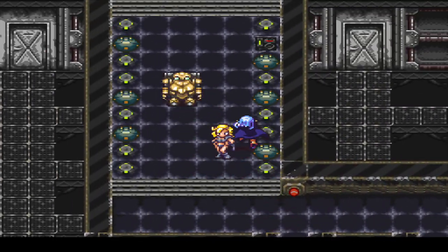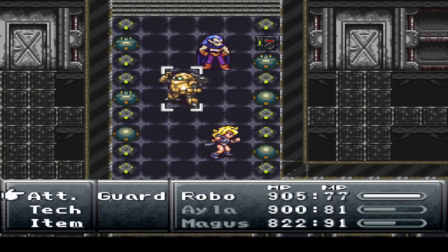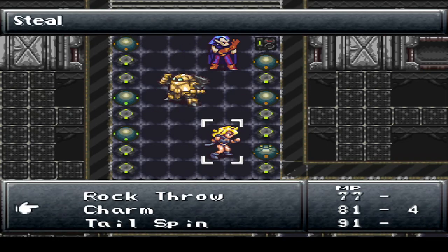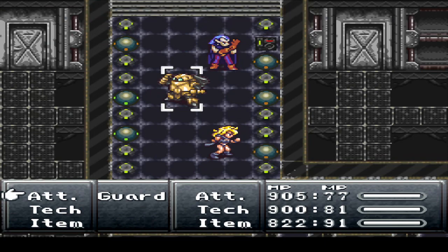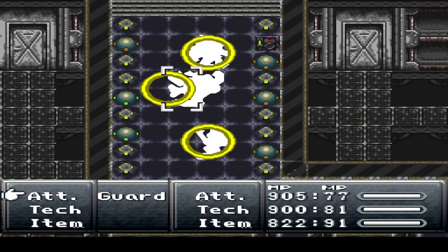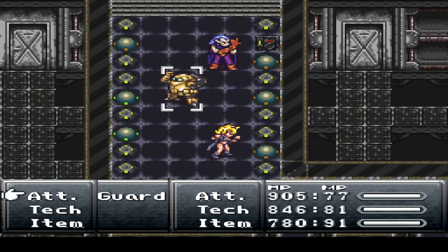There's a couple different ways we can go from here. I want to see here just real quick with these laser guards — I want to charm them. I don't think it's these things; it's something else similar to them later on that I can steal something good from.